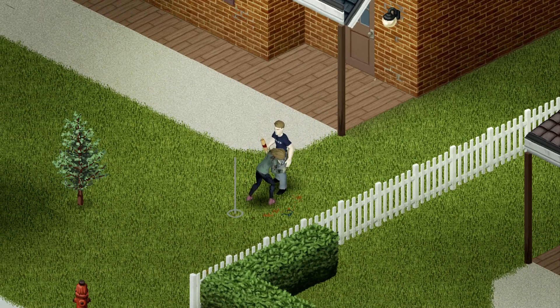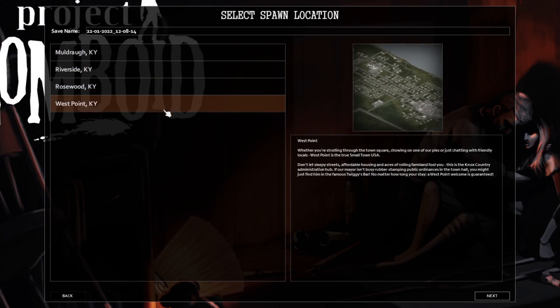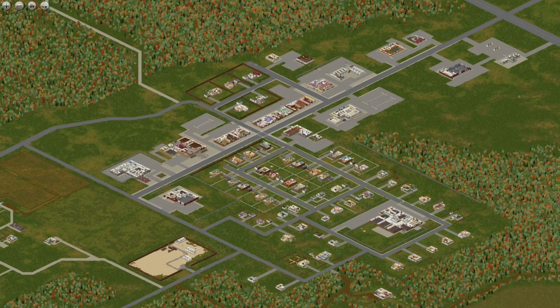What is the best spawn location in Project Zomboid? Project Zomboid has four spawn locations, each with their own pros and cons: Maldrag, Riverside, Rosewood, and West Point.